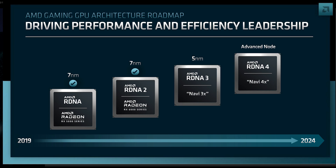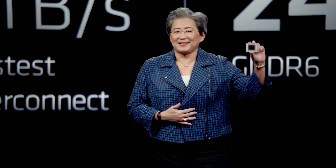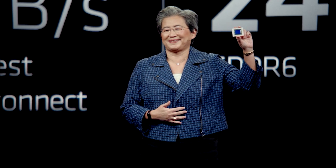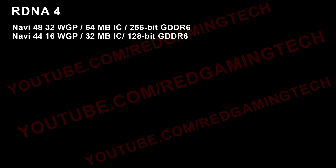I have one or two sources who still insist early next year due to the abundance of RDNA 3 chips which haven't been sold through. However, I think this year is much more likely, and I guess we'll know for certain at around Computex. N48 sports 32 workgroup processors and likely 16GB of RAM courtesy of a 256-bit bus, in its fully decked out configuration. You can see the specifications on screen for both N44 as well as N48.